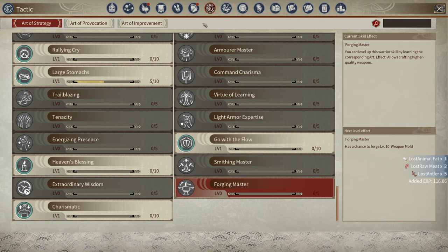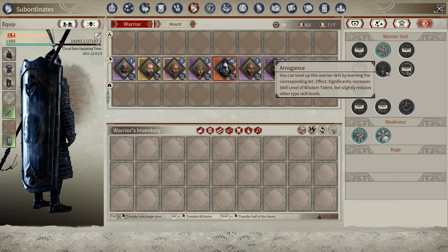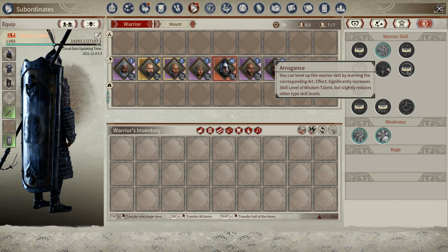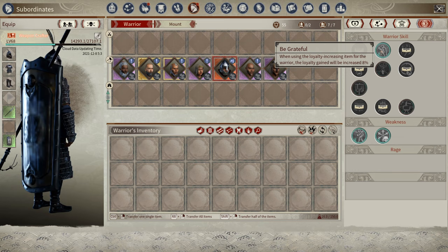Your AI has to have the corresponding perk so a tactic can be activated. Looking at my AI here, I have a few perks locked off because my AI doesn't have the correct talents or levels. Some are grayed out but not unlocked, meaning my AI has the correct level and proficiency but I don't have the tactic unlocked. Then there's one lit up, which means my AI has the required level and proficiency and I also have the tactic for it.